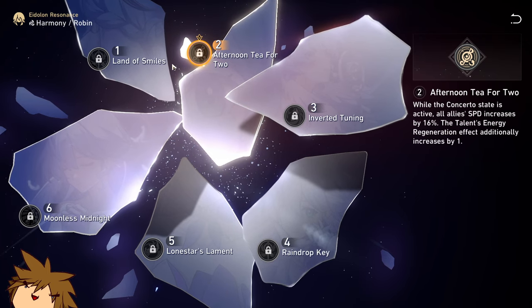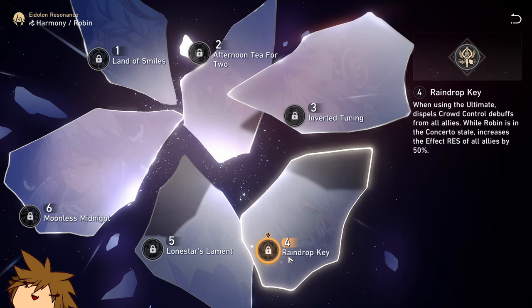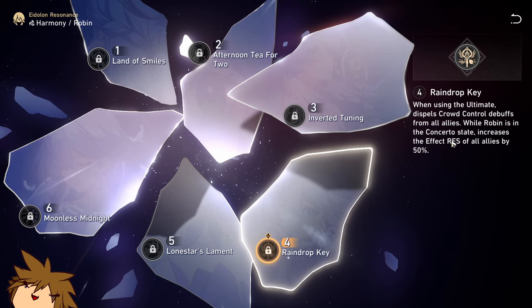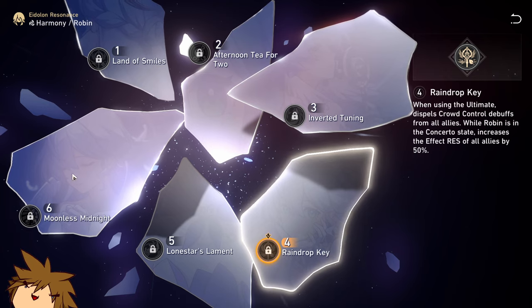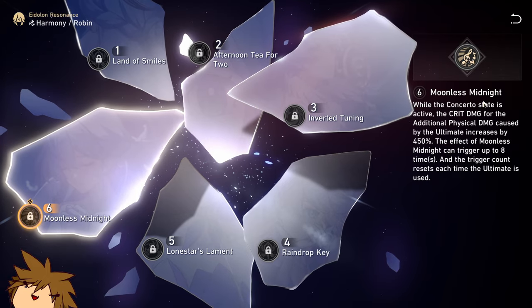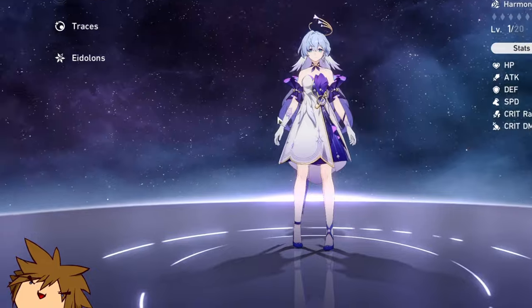The E2 is pretty good, E4 is good especially against single-target bosses with lots of crowd control, and E6 is just crazy. Generally I think she's pretty freaking good — definitely a safe character to go for.